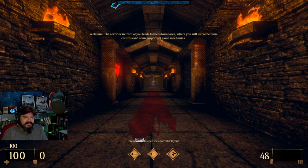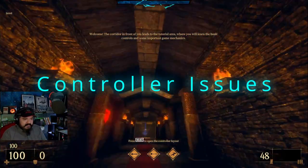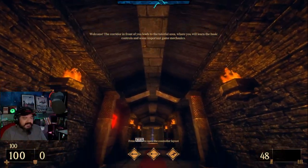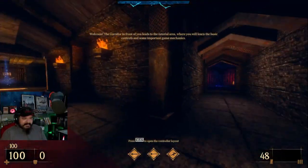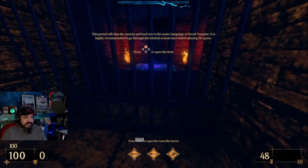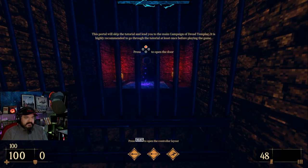Welcome everyone — Dread Templar. It just sort of starts, there's no intro cutscene, it just says that you're doing it now. That's weird — it says it defaults with Y inverted already on, but it wasn't. It was normal. You have to turn it off to turn inversion on. What is this? The portal tutorial will lead you to the main campaign. I'm going to go through the tutorial at least once before playing the game.